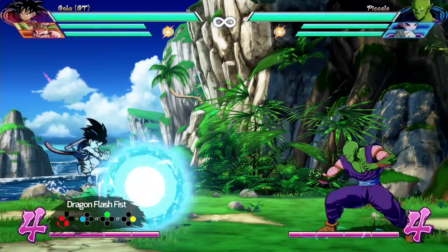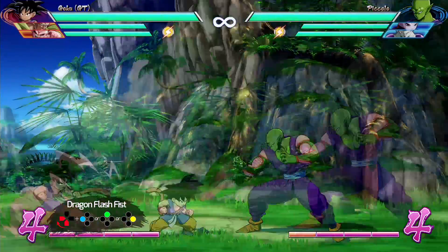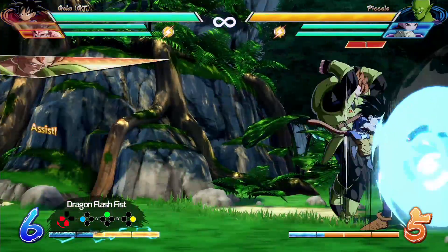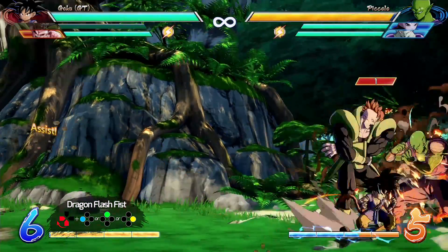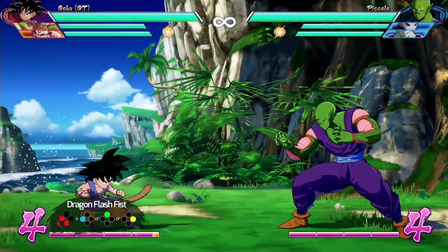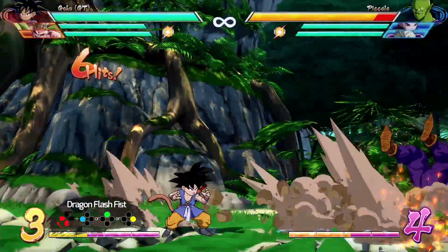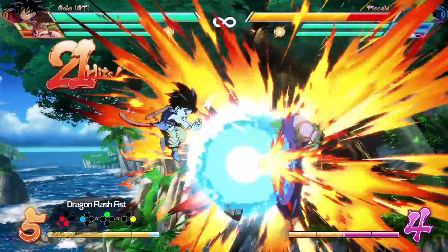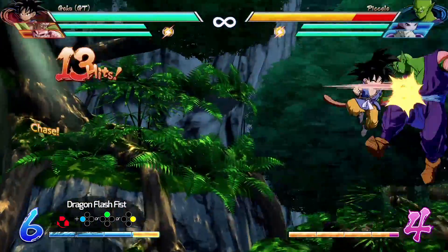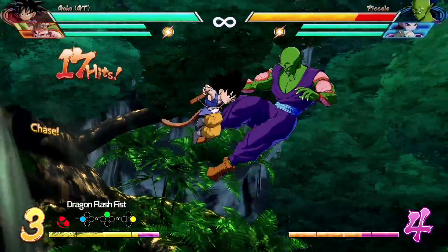Our last special attack is the Dragon Flash Fist with quarter circle back and an attack button — a combo finisher and go-to mix-up tool. Goku jumps forward and blasts the opponent with a big ki ball. The distance changes depending on the button, with the heavy version traveling full screen. Because Goku jumps, you can air dash before you even land, making this a very easy mix-up tool with an assist. The light version is a fast knockdown; the medium and heavy versions give a bounce and sliding knockdown. In the corner, this is the best tool to finish a combo without spending any meter, and it also works from a vanish combo.